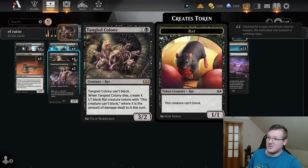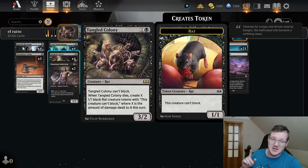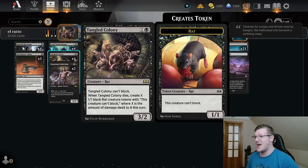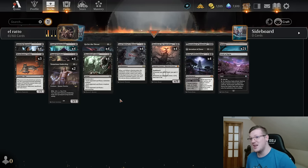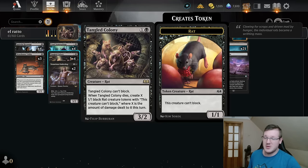Tangled Colony cannot block, nor can rat tokens by the way. When Tangled Colony dies, create X 1/1 black rat creature tokens — this creature can't block — where X is the amount of damage it took. So essentially all red removal just makes this card better. Every single creature that blocks it will on average make at least a minimum of two black rats, which is pretty good. This card alone floods the board with rats.